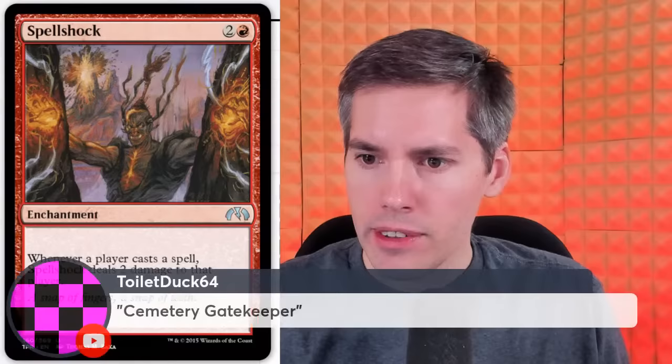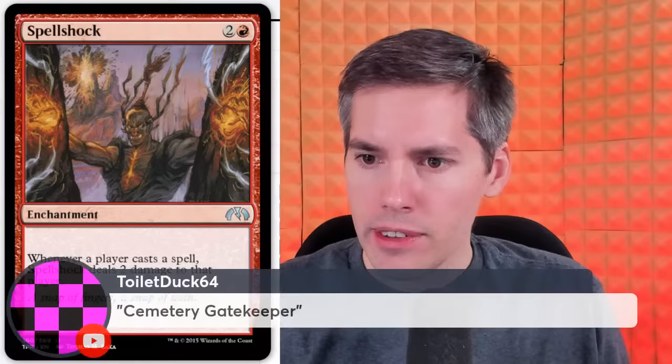Toilet Doc with Cemetery Gatekeeper. We have a red, 1-generic, 2/1 First Strike. When Cemetery Gatekeeper enters the battlefield, exile a card from a graveyard. If a player plays a land or casts a spell and it shares a card type with the exiled card, it deals 2 damage to that player. So you can exile lands — and then if you play a land, you take 2 damage. Again, we're getting punished for playing our lands around here.